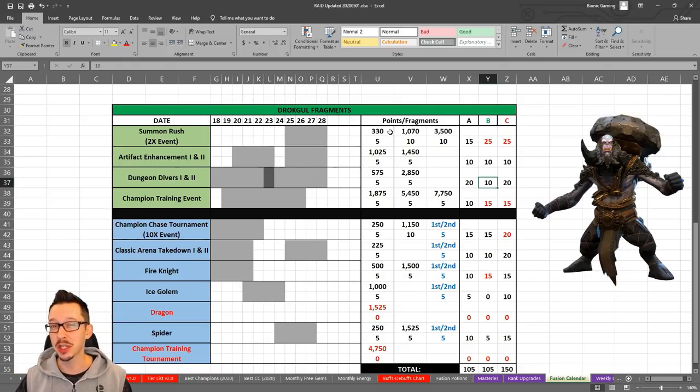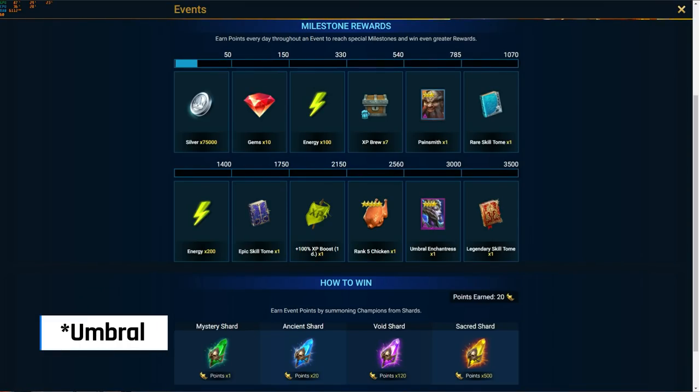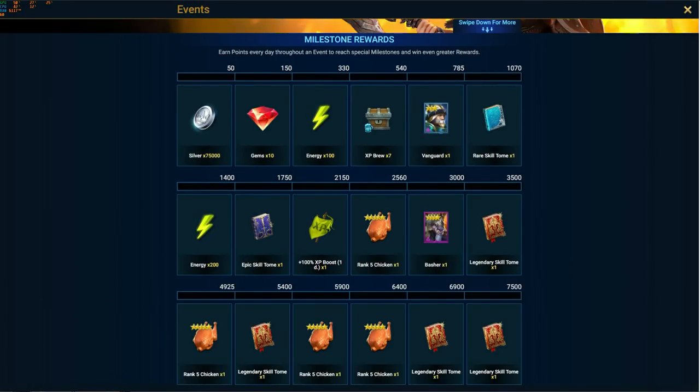I'll provide predictions on the points needed for rare and epic champions. Also, pay attention if you can get a second copy of a certain epic champion — that's a game changer. You might want to push further in some events because of that. We've seen it with Sepulchre Sentinel and Basher — excellent champions to have an extra copy of.